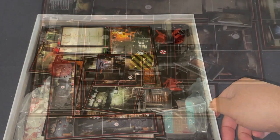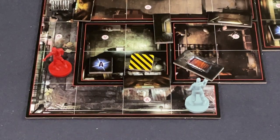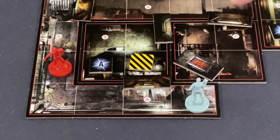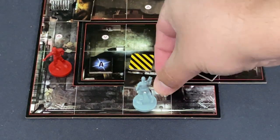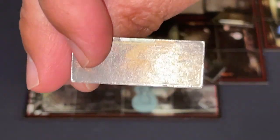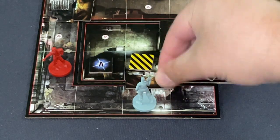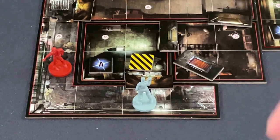Ready to begin the playthrough. Here is Carlos and here is one zombie. I want to try to avoid killing monsters and wasting limited ammo, so I'm going to cut through this area and utilize the most powerful weapon in the early scenario: the door. We go one space here — this is a barricaded door, so I'll use an action to bust that into an archway.